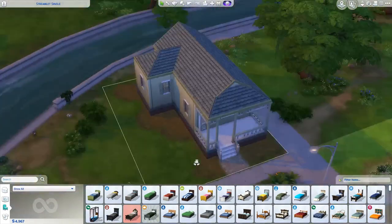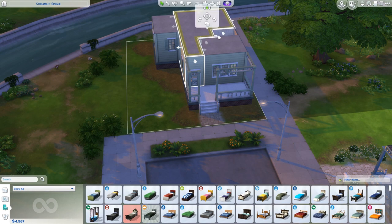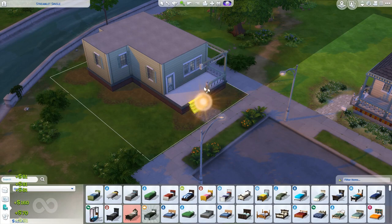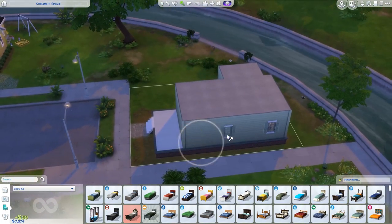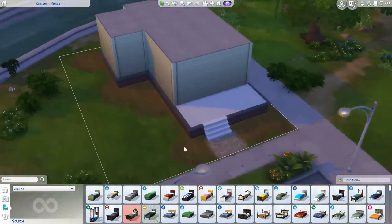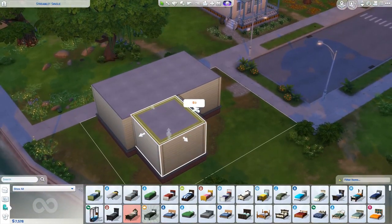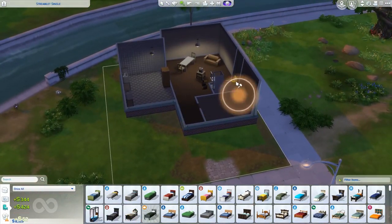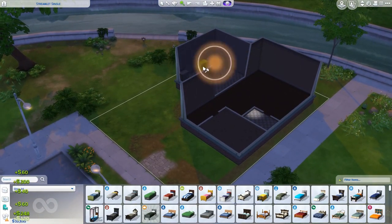Hey, my little party animals! Hip Hip Renee here today with a brand new renovation for you. This is a budget battle renovation. If you've been on my channel for any length of time, you'll know that every month Havana Sims has been doing a renovation battle. We started off with the lounge in Willow Creek, then the Goth house, and now we are remodeling the Streamlet Single, which is in Willow Creek.